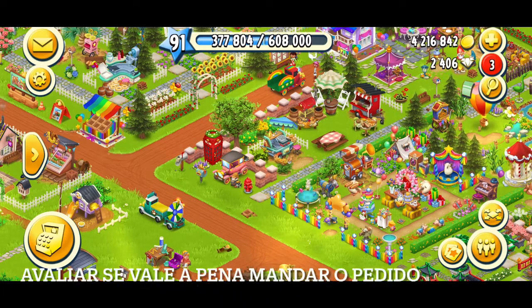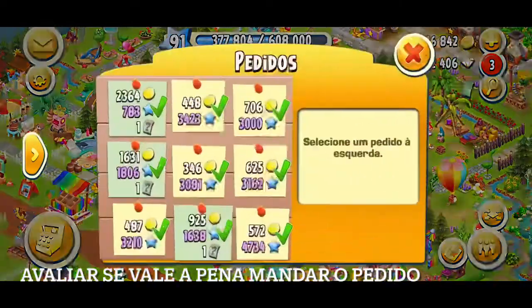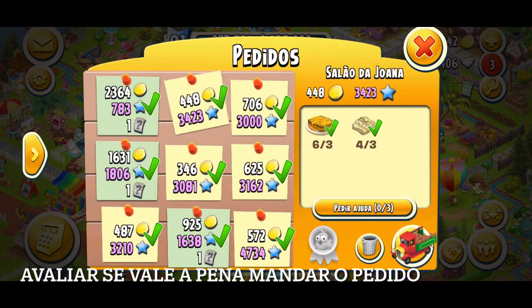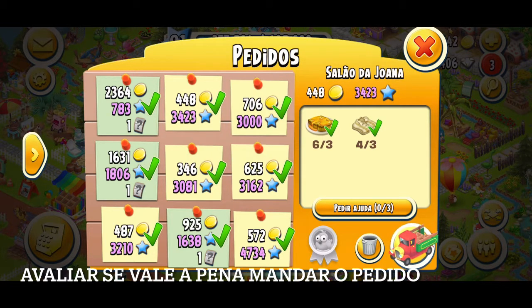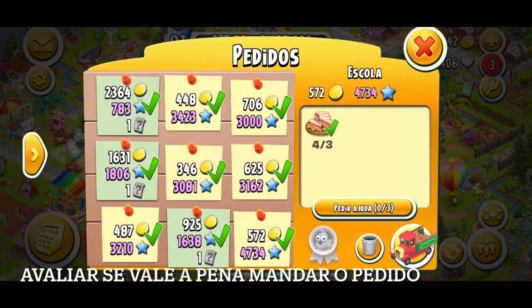A segunda dica é avaliar se o pedido vale a pena mandar. Eu coloquei aqui uma meta para mim — já que é triplo — de 2.000 XPs. Então, acima de 2.000 XPs eu mando o pedido; abaixo disso, eu descarto. Claro, se for algo que demore menos para ser produzido e não seja base de alguma coisa, eu mando. Mas minha meta é 2.000 XPs para cima. Esses pedidos verdinhos são as joias que vêm com o vale — eu sempre mando eles porque preciso de vale, ainda mais nesse período.